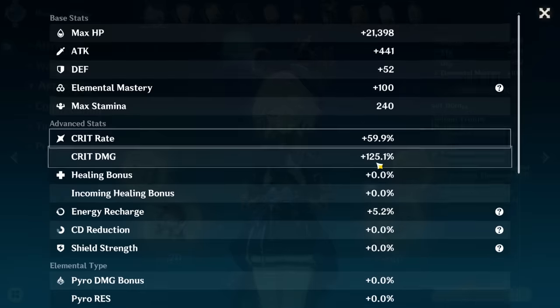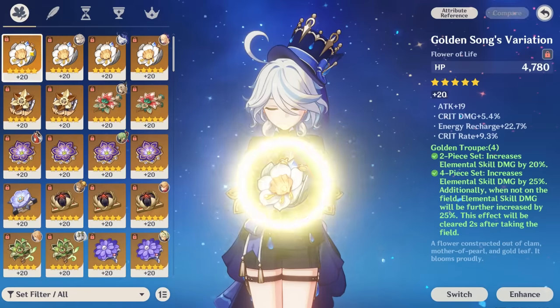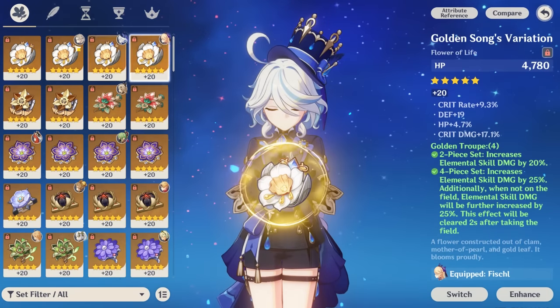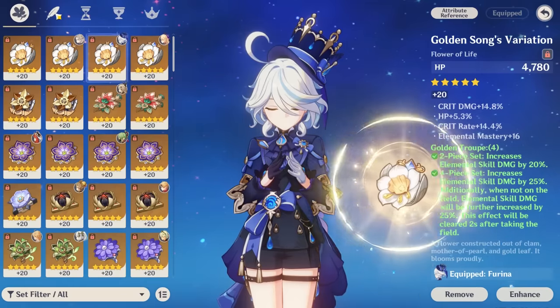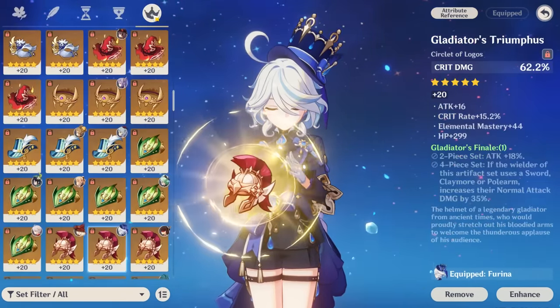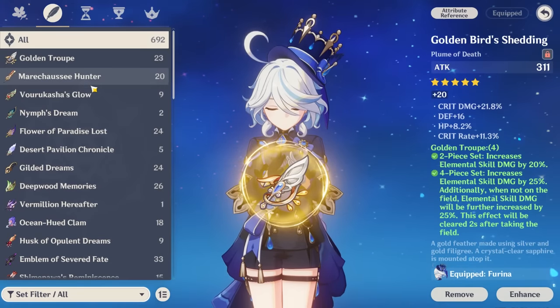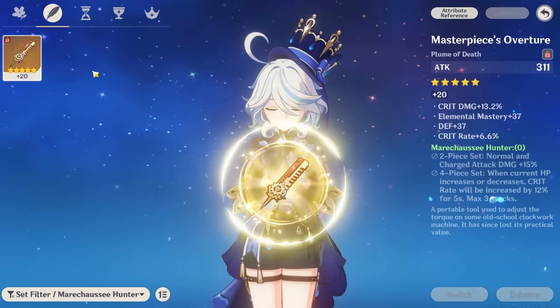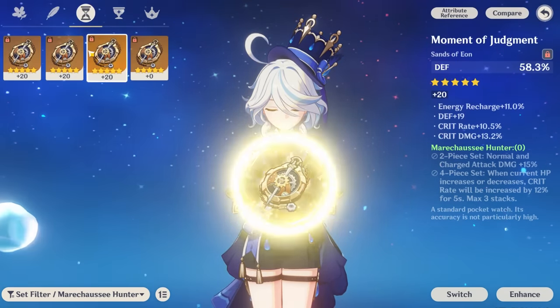I'll show you my Farina build. In my previous videos a lot of people were shocked that I have such good artifacts already — I've got multiple flowers and multiple feathers which are pretty decent. These are what I'm using right now: 245 CV. Like I said in the comments, I have very good Golden Troupe pieces but my Marechaussée Hunter pieces are not very good at all.